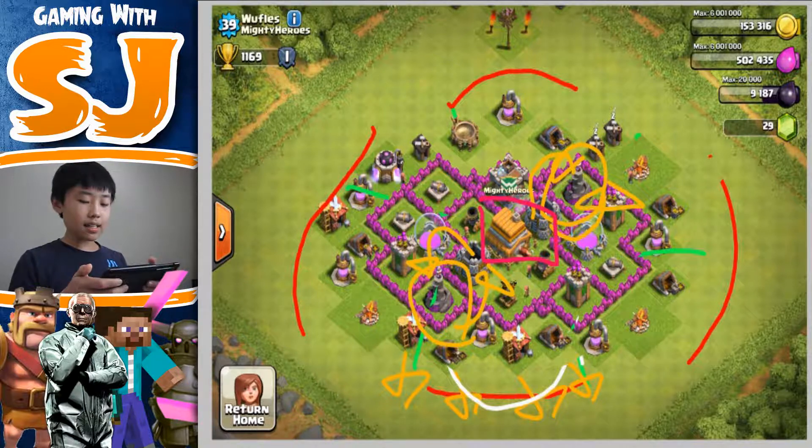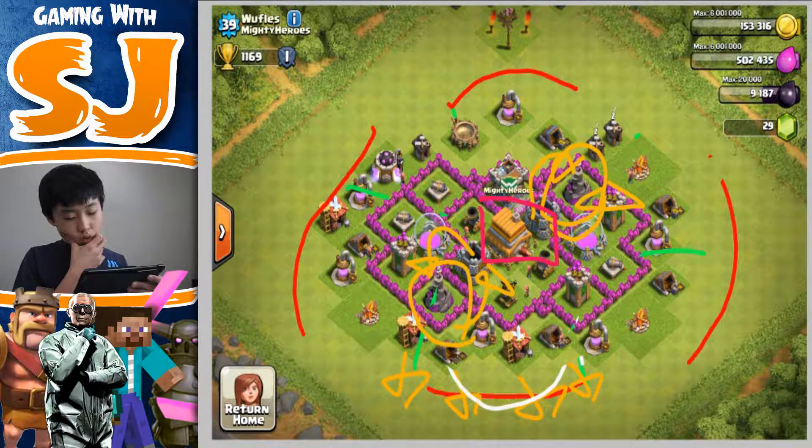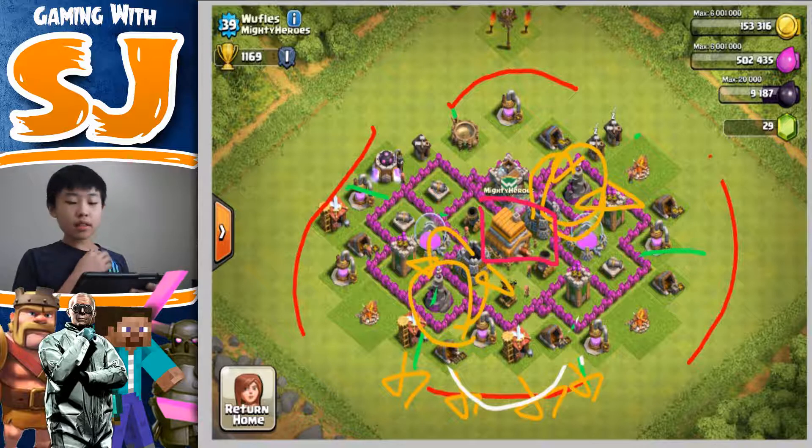Your base layout is actually very very good for a Town Hall 6 — one of the best Town Hall 6 bases I've seen — except I want your splash damage centralized. Your clan castle is fairly centered. Other than that, Arctic Clash HD aka Waffles, I think your base is pretty good and I really do like it.